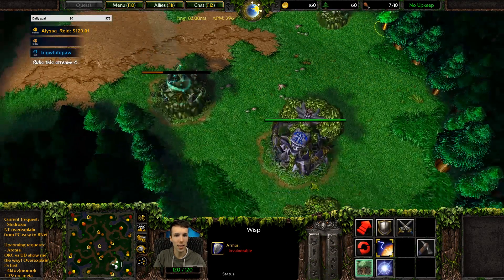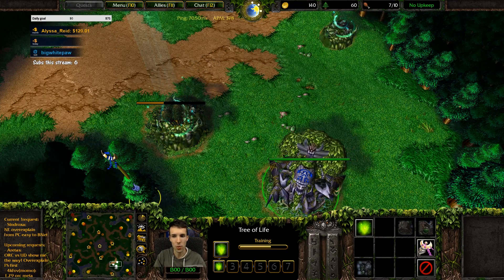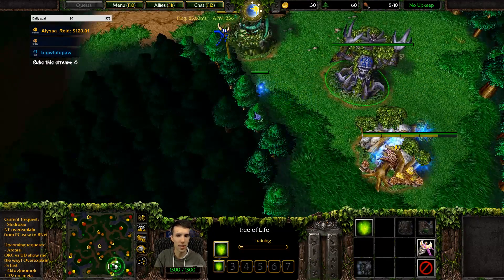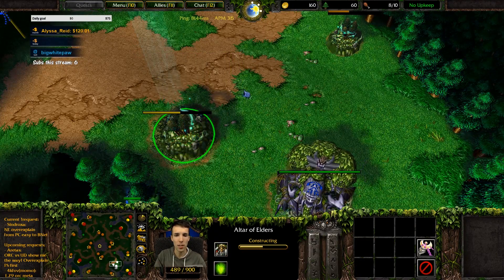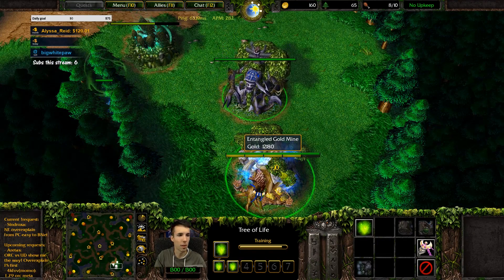We are against a random player, which is perfect because we are looking to do one build anyway that works against everything. That's the easiest for Syndroxa and other starting Night Elves to follow. We're going to send one wisp to the altar, the very first one, then go to gold. The next new wisp goes to moonwell, next new wisp to lumber, then fill up the gold.